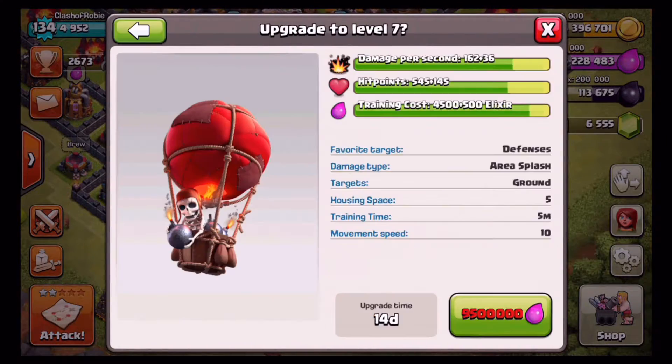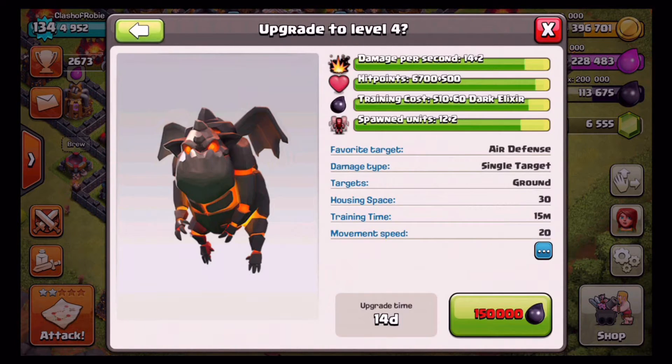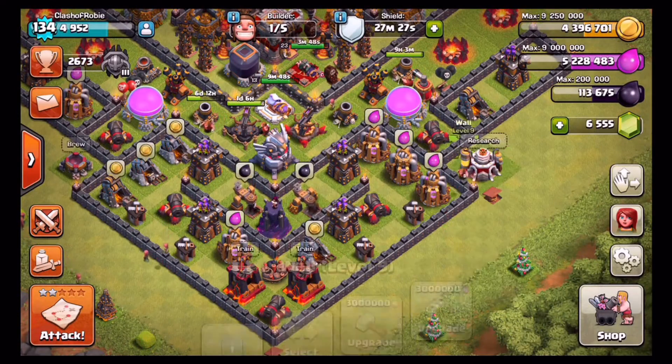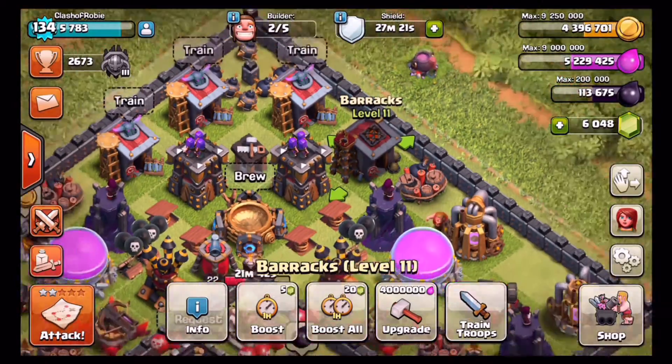We're going to go in here. I want to try to get the balloons and I believe the lava hounds done, wherever they are. Because I am a big lava loonion fan when it comes to Town Hall 11 and Town Hall 10 gameplay. That's kind of what I pushed on when I first pushed. So let's go ahead and gym that up right there.